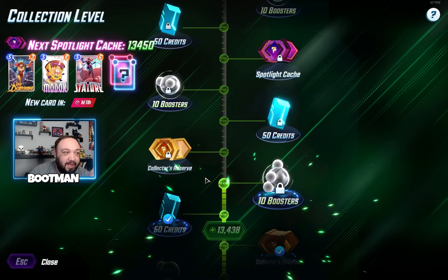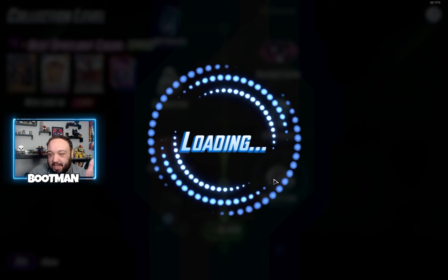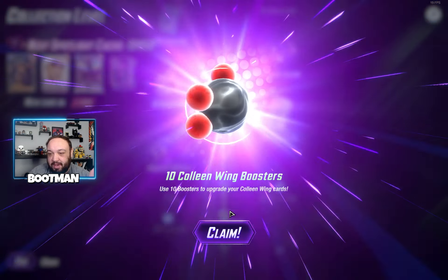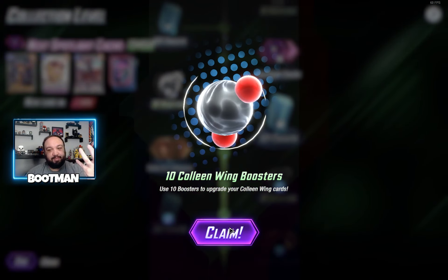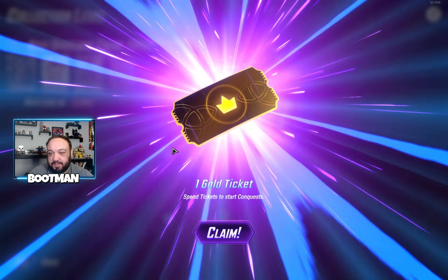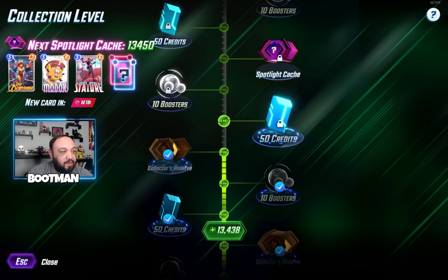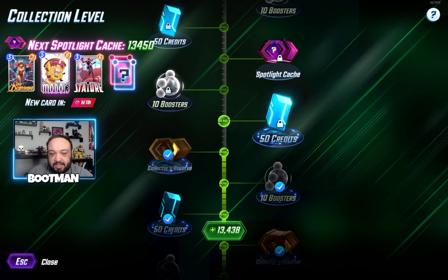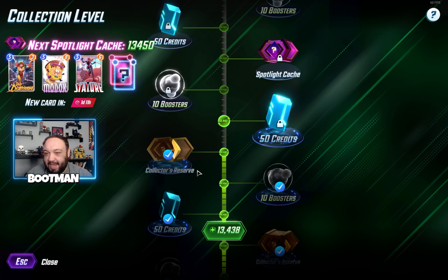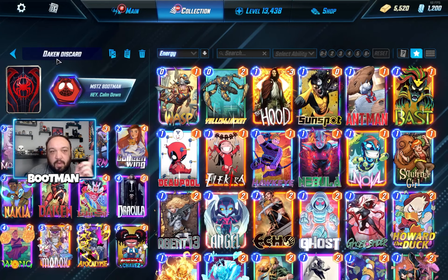Look at that — doesn't that look so nice? A full widescreen experience. Here is the collection track — we got some boosters, we'll pop those open. I like how it just takes up the whole screen now. We got a collector's reserve, a nice little gold ticket for conquest mode, and you can see the new spotlight cache system right over here on the left-hand side.